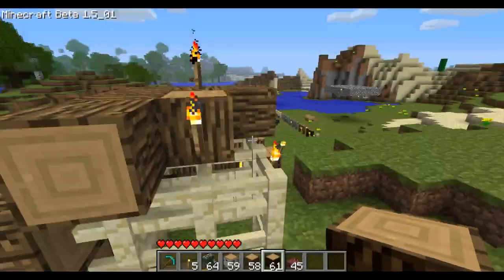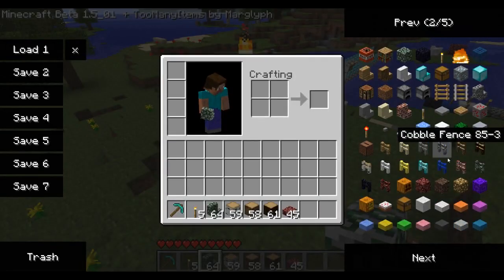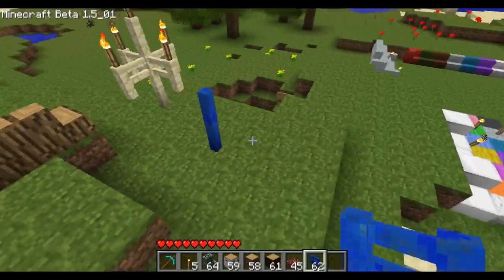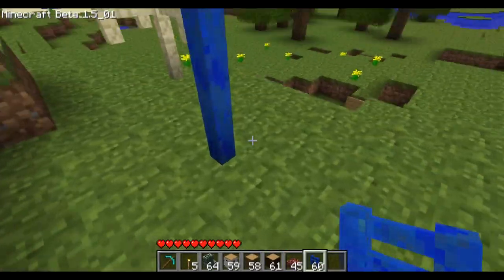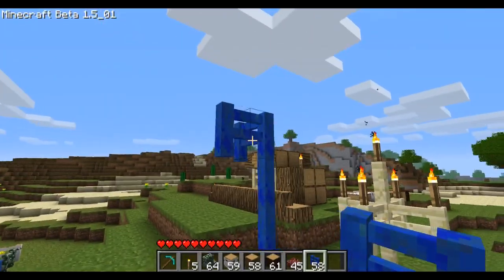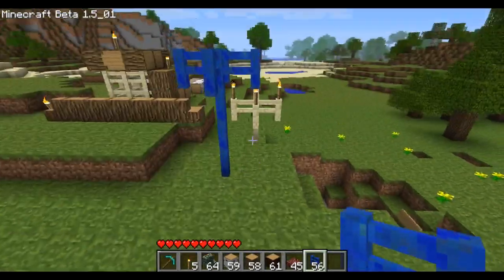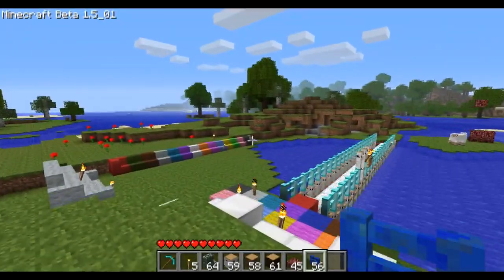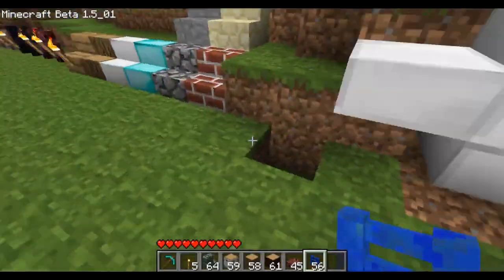Also, fences — you can actually now stack them. I'm pretty sure this may have been added to vanilla as well, but I'm really happy to see it in this mod. You can place them anywhere — like that — and then you can place torches on top too. That lapis fence with a torch looks pretty nice — like a lantern kind of thing. Really cool.